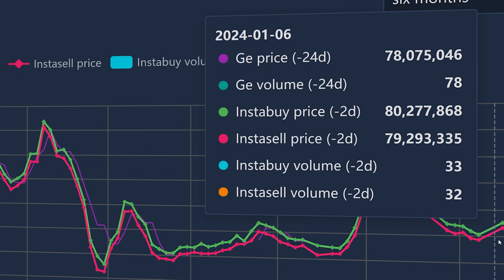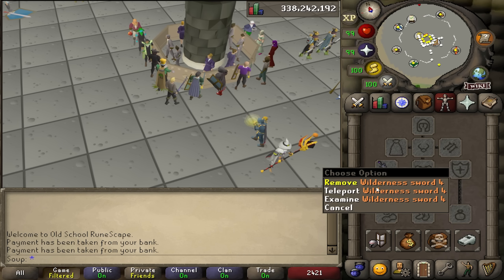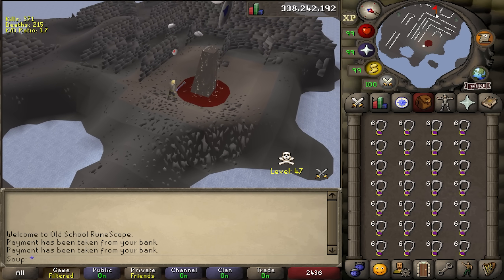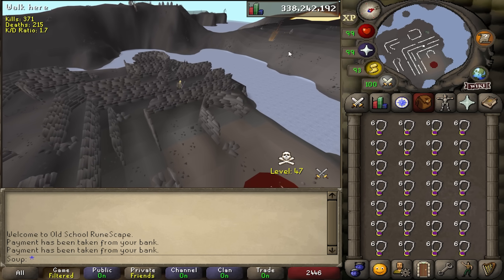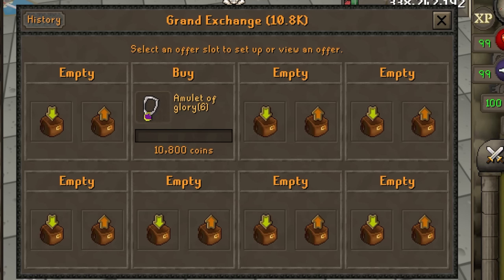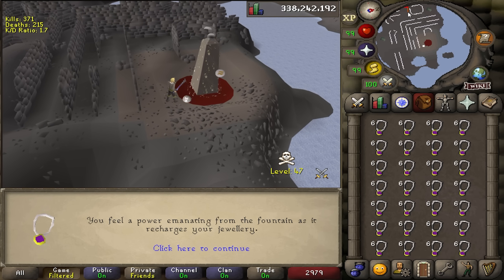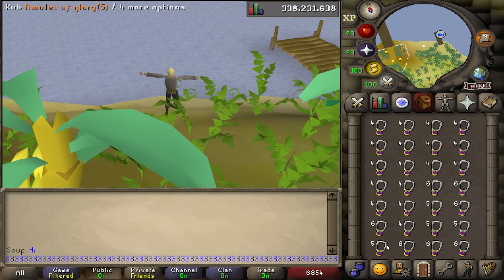Amulets of Eternal Glory are a mind-boggling 80 million GP. At their peak, they were well over 100 million. You can get one by using an uncharged Amulet of Glory at the Fountain of Rune, which gives you a 1 in 25,000 chance of receiving one. Because of this, taking an inventory of uncharged Glories out to the wilderness to try and get lucky is a pretty popular method these days. If you don't get an Eternal Glory, you instead get an Amulet of Glory with 6 charges. Because of how many players are doing this, the price of the Amulet of Glory 6 is very cheap — in fact, it's cheaper to buy a fully charged Amulet of Glory than an uncharged one. We're going to uncharge Amulet of Glories to make money.